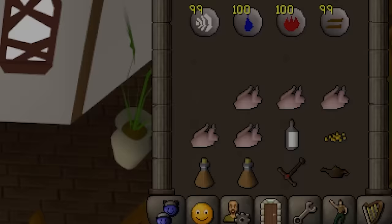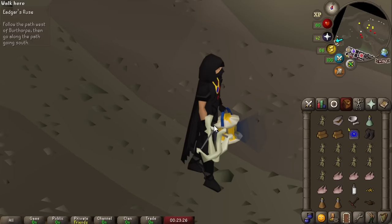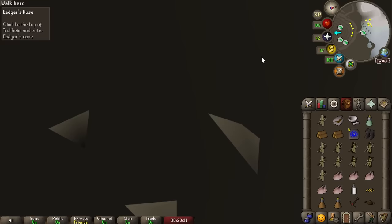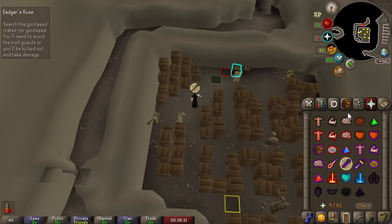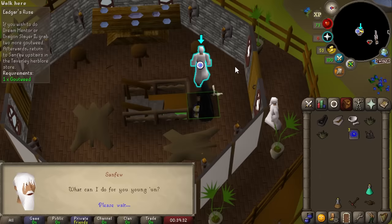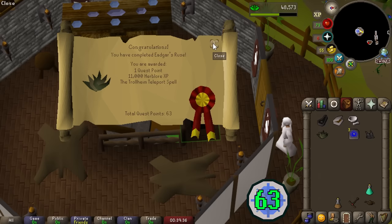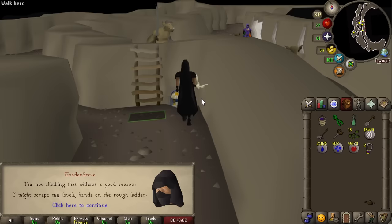For the next week we're going to be a pseudo Ultimate Ironman — the lamp just sits in the bank. We do have all the chunks required to do Edgar's Ruse. Using Guthix's Hilt to teleport to Trollheim saves a ton of time — we can do this three times a day. Edgar's Ruse is done first try — one quest point, plus herb lore experience, getting Herblore to 42. Quest points are now up to 63, so Tears of Guthix sessions last about 15% longer.